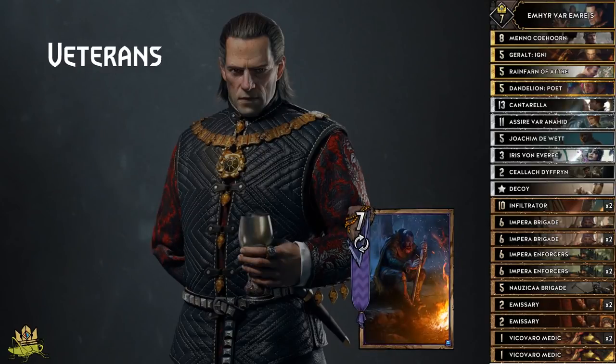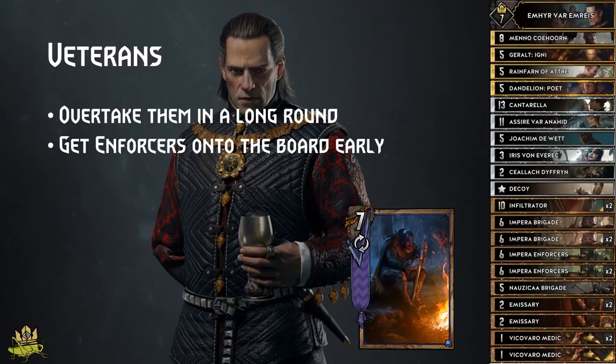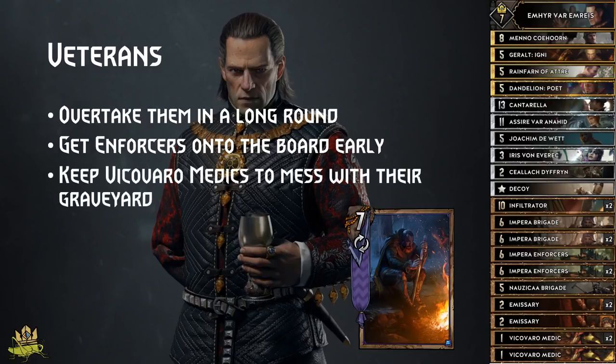If you won round 1, do this in round 2 already, so they can't use Freya in round 3 before you can utilise your medic. Veterans: they have consistent high-value output, but in a long round your spies can overtake them. Get your Enforcers onto the board early so the chance of surviving their Touristic Hunter damage is higher, because often they want to finish off their veteran setup first, even though Hunters would receive the buff afterwards as well. Keep your Vicovaro Medics so that you can destroy their graveyard in combination with their Sire. If they can't resurrect their big units in round 3, you will have an easy time with your big plays.